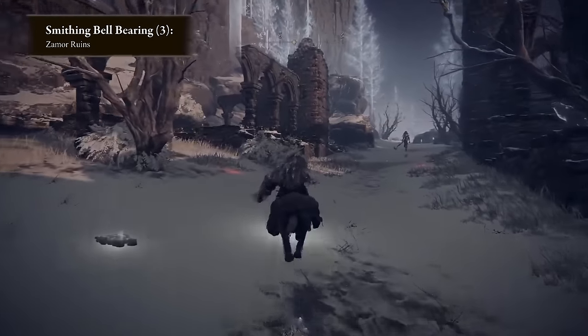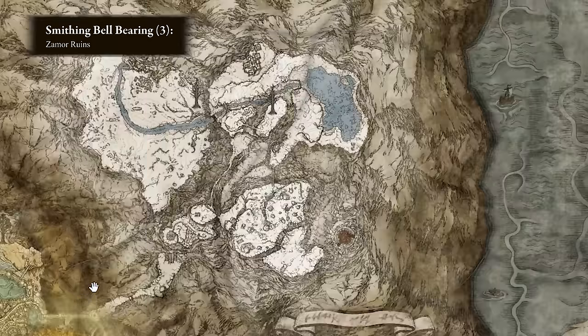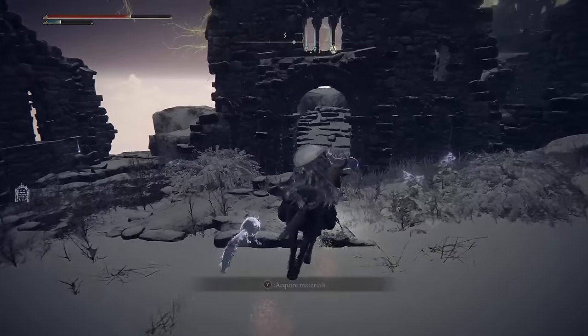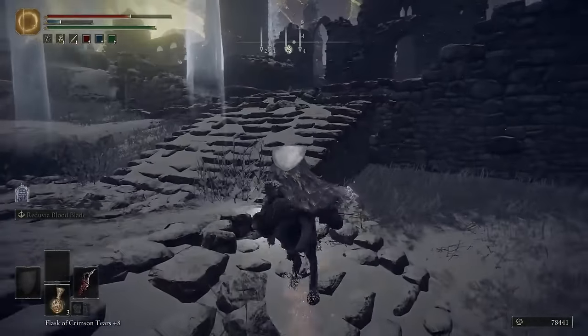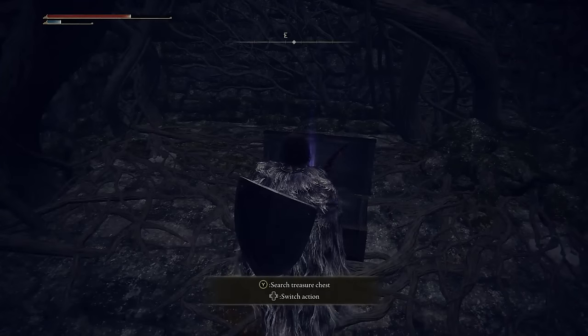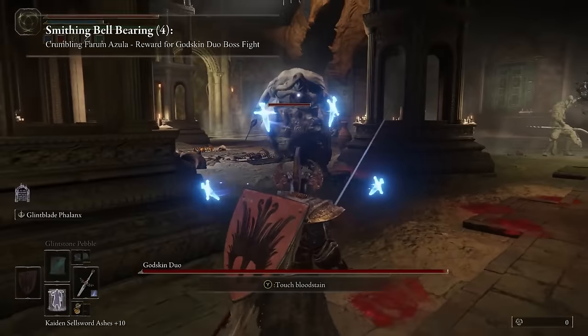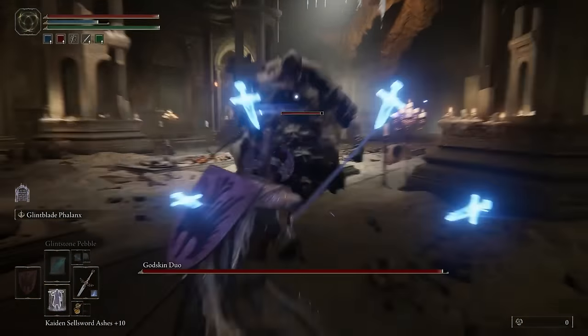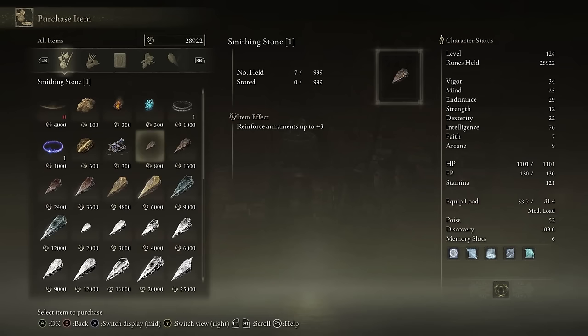The next two bell bearings are both towards the end of the game. Number 3 is found in the Zamor Ruins shortly after reaching the Mountaintops of the Giants — just keep searching the ruins once you clear it out to find the staircase leading underground. And number 4 is found after beating the Godskin Duo boss battle, which is on the mainline path once you reach Crumbling Farum Azula. With all four, you should be able to buy as many Smithing Stones from level 1 to 8 as you need.